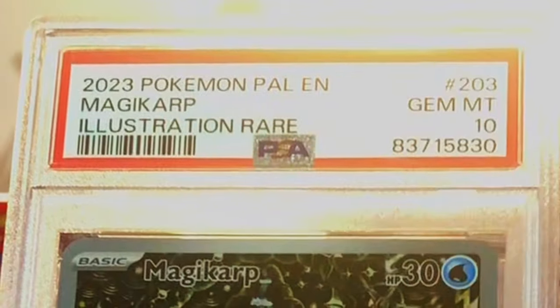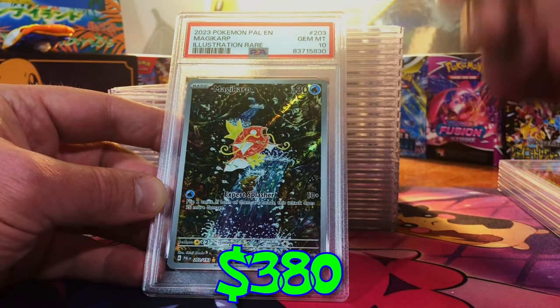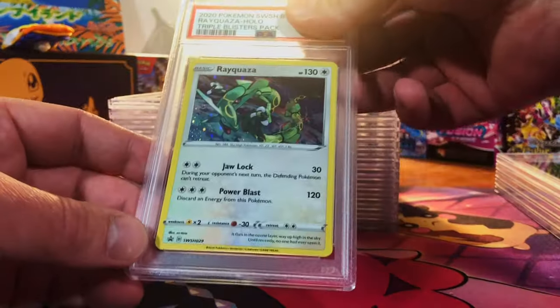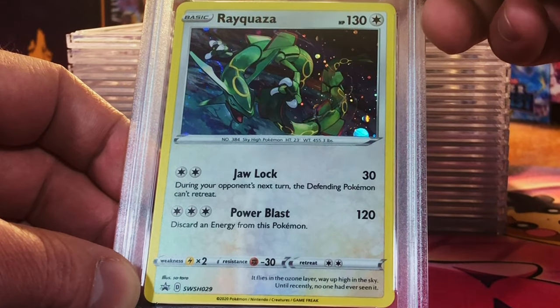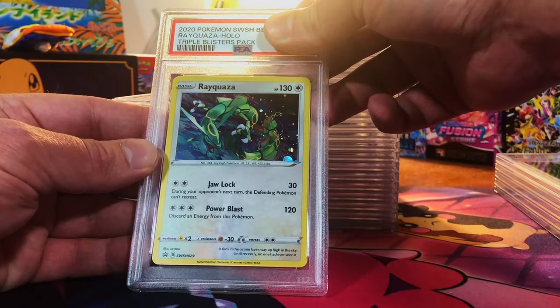Our Magikarp illustration rare — probably a nine. Holy crap, we got the 10! Got the gem mint 10 on it. Nice, looks good to me — actually nothing wrong there. The Rayquaza holo promo, this one I actually got off TCG Player — definitely a nine. Okay, we got the mint nine. Nice.